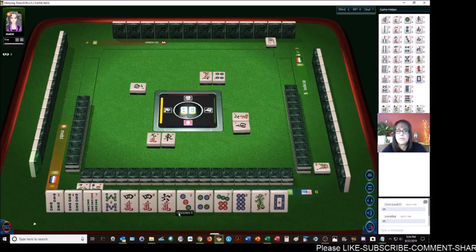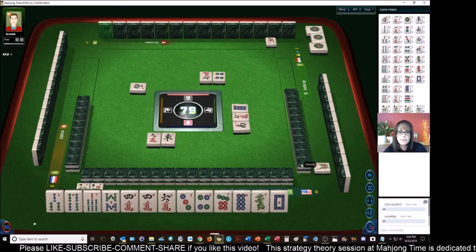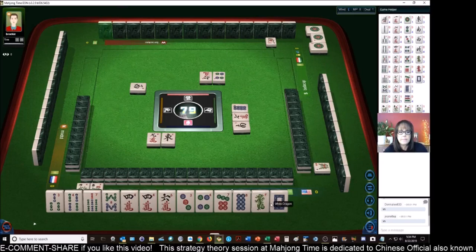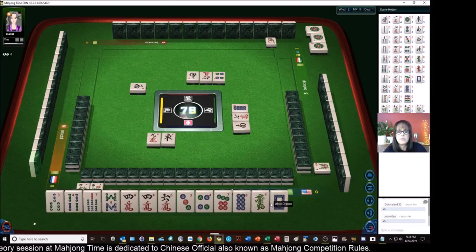I want to stay concealed though for flexibility - see if we can draw it. So we need to get rid of these dragons. If we can get a three or a five, we can go with mixed triple chow with three-four-five.